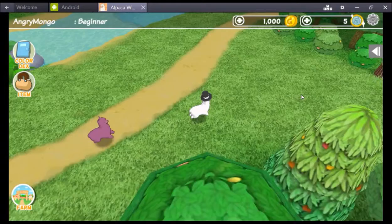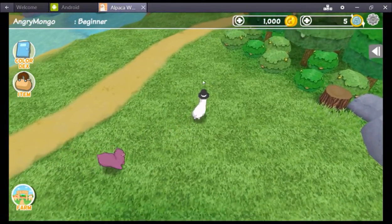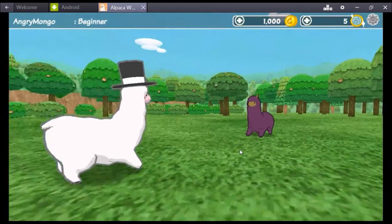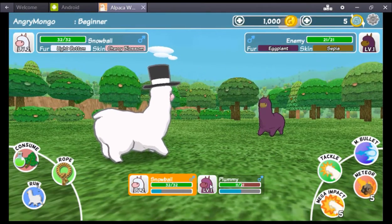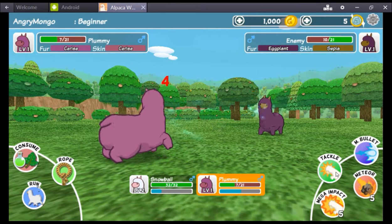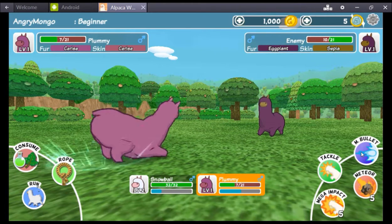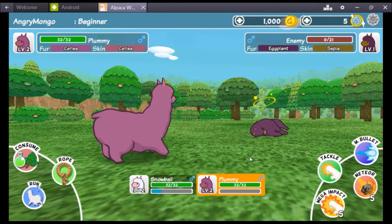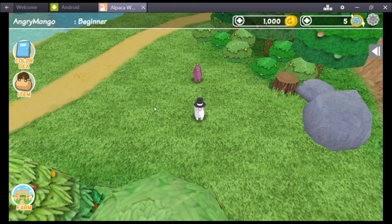Let's do one more, why not! Oh, a purple purple one. Alright, because we want to get you. Rawr — took half your ass out! Boom, took you down — sepia eggplant! Alright, we leveled up! Plummy leveled up!